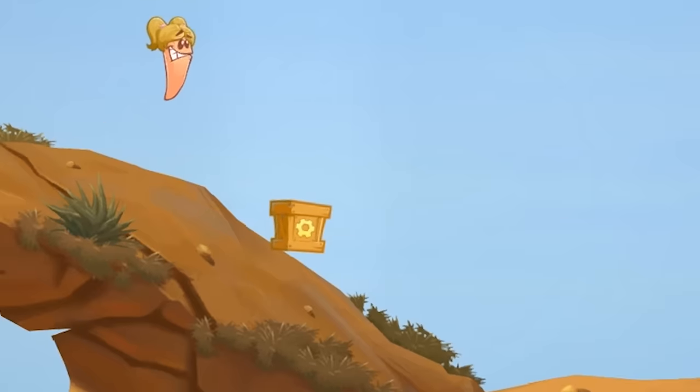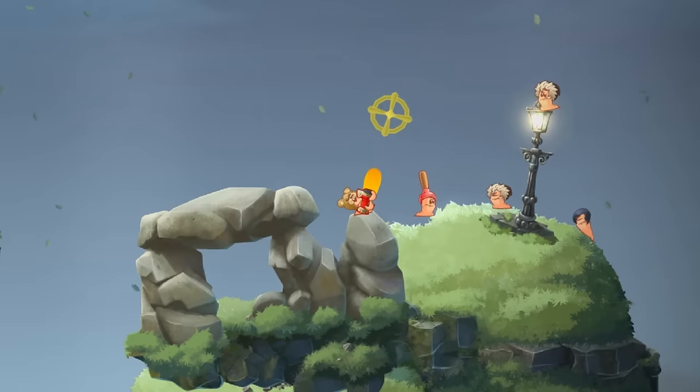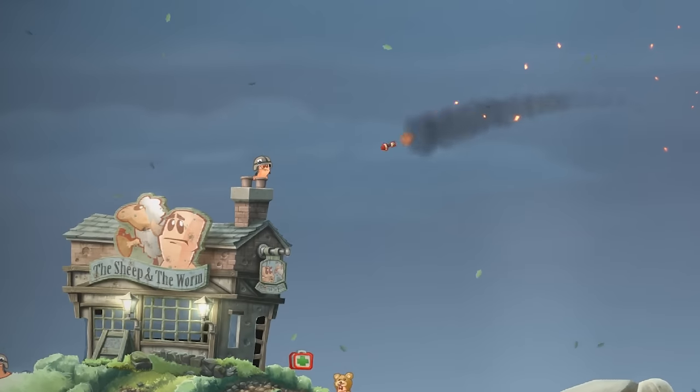Got some time to kill waiting for the next onslaught? Our crafting crates mean you can build your own weapons, like the bazooka pie. It's as deadly as it is calorific.